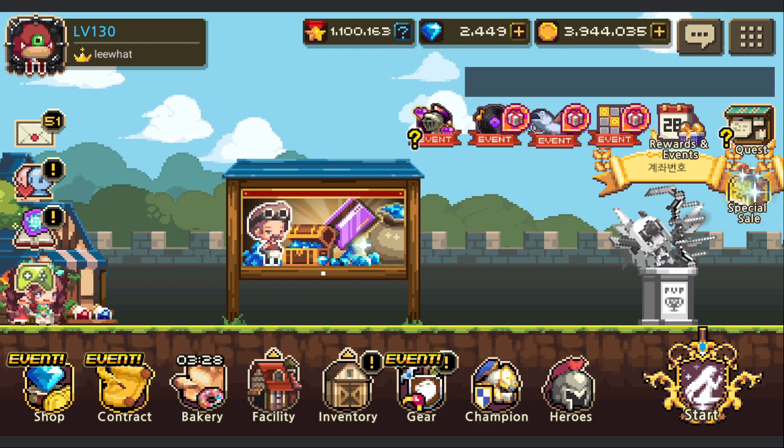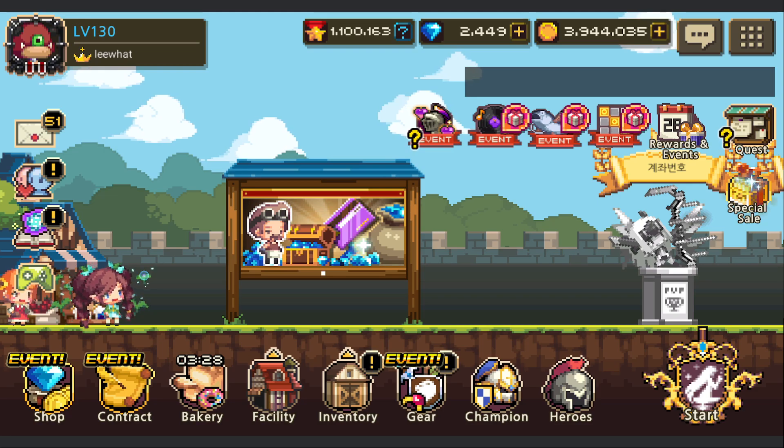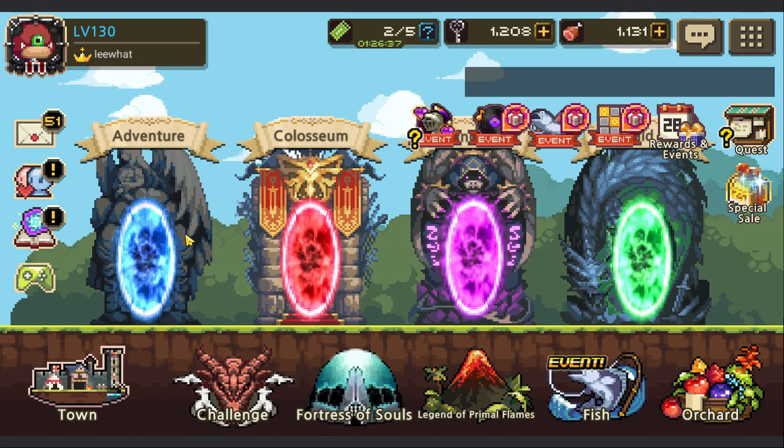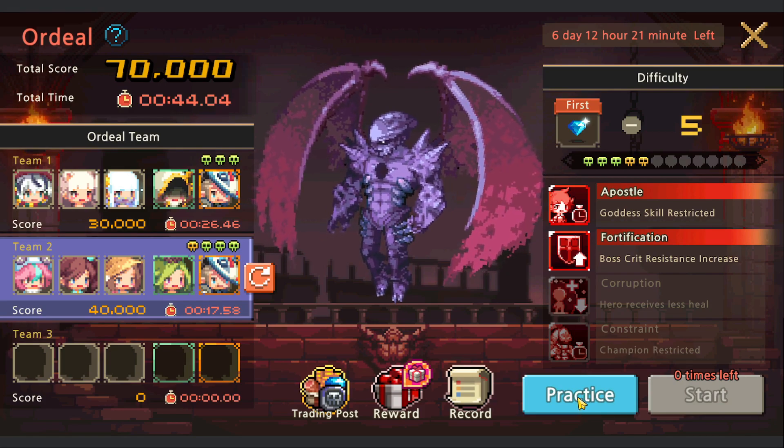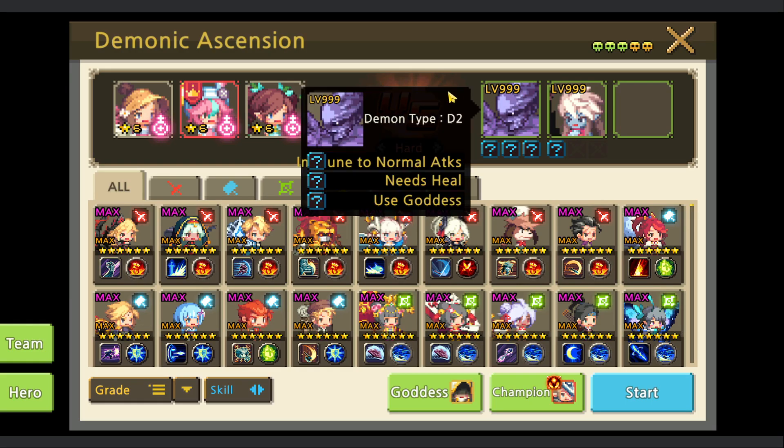Hello everyone, this is Leewat. Today we have a new boss for the Ordeal: Demon D and Yuria. This demon D is immune to normal attacks - we need heals and we need to use quarters to parry.